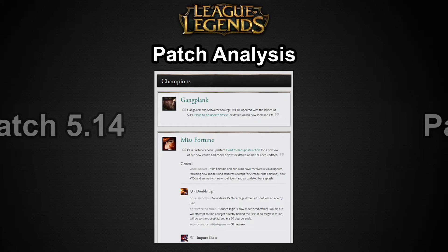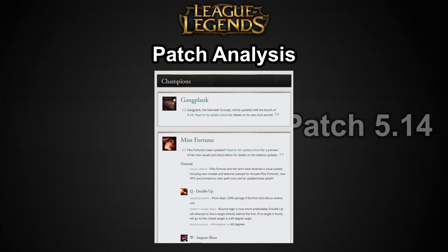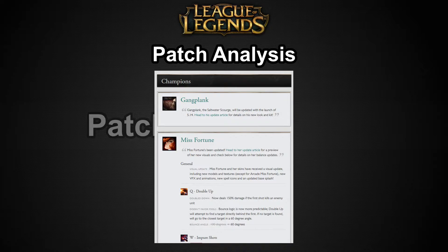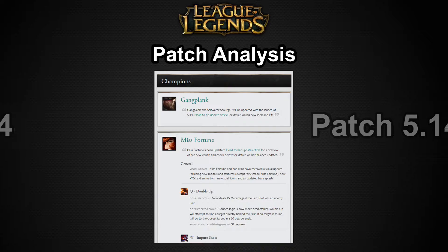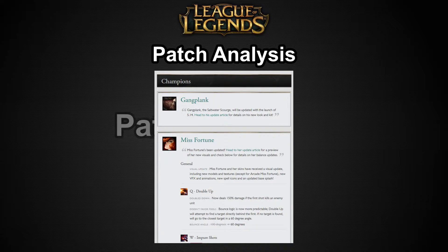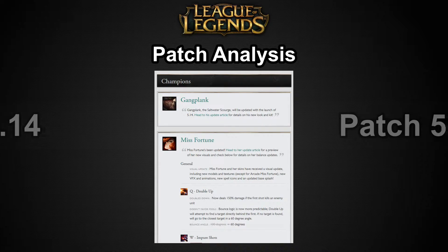About his Q — Parlay — most of his kit is relatively unchanged. It fires his pistol, deals damage, applies on-hit effects, and can crit. If he kills a unit, he gets refunded half the mana cost and gains gold. The new feature is that whenever he kills a unit with Parlay, he gets a unique currency called Silver Serpent, which you use to upgrade his ultimate, as I'll get into later.